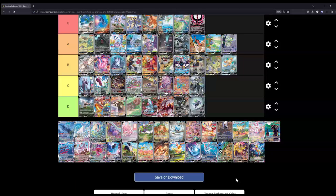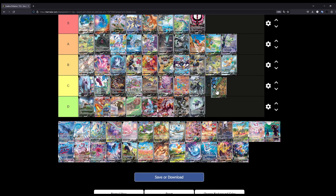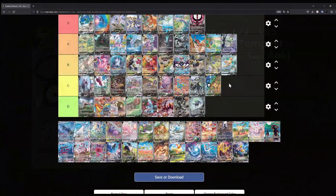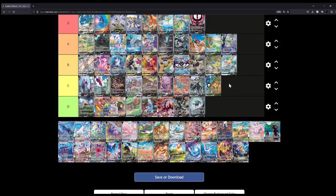Let's rank the Unown V next — let's put the Unown at C. The Unown itself is kind of cool because the Pokémon spell out the name of one of their attacks, which is Victory Symbol. Other than that, there isn't much going on. It's still a pretty cool illustration, but definitely not on the level of the other ones from the same set like the Regidrago and the Lugia. I think C is fair for this one.